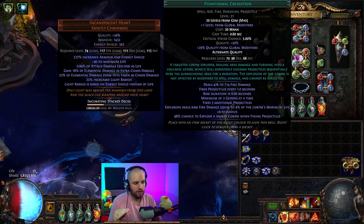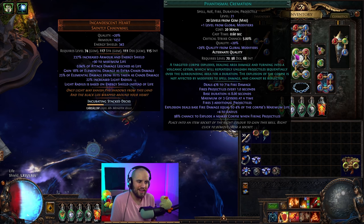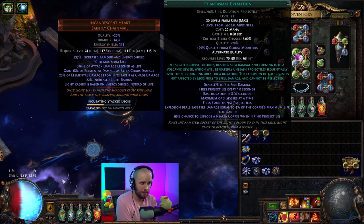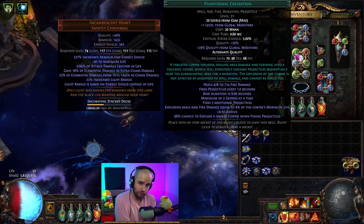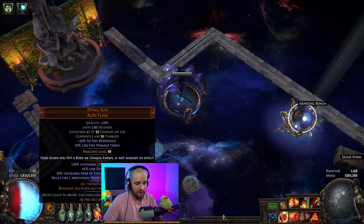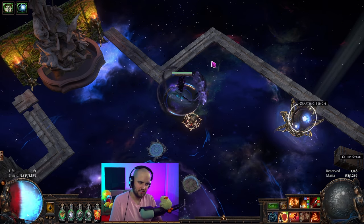It turns out when it says 98% chance to explode a nearby corpse when firing projectiles, it is a corpse for every projectile that is shot. That means 8 projectiles per second times 3 cremations — that's a lot. And on top of that, when clearing a simulacrum or something like that, we have 2 additional projectiles from Dying Sun, which means we're getting 30 projectiles popping a second — 30 corpses popping a second. It's a little bit insane, to be honest with you.